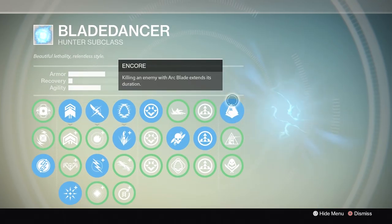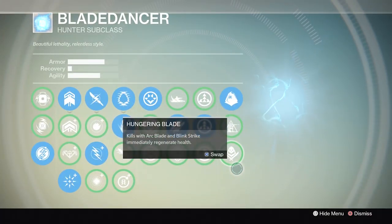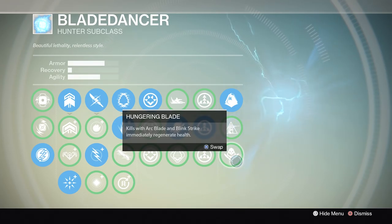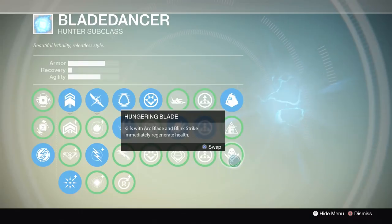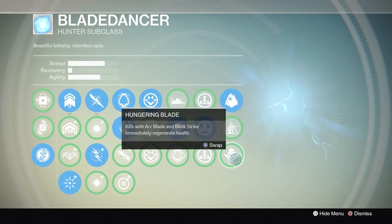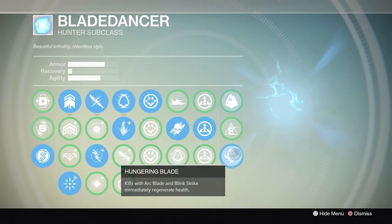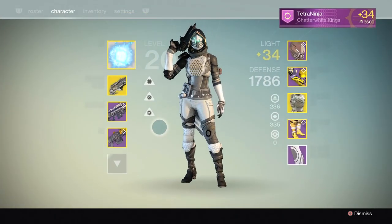For the final tier it depends on game type. In game types with lots of respawning and many enemies, Encore is very useful for extending Arc Blade — just be careful because you don't regenerate health, so it can be hit or miss. Hungering Blade works like Lifesteal or the Red Death: after you kill someone you immediately start regenerating health. For Elimination, Skirmish, or Salvage, definitely use Hungering Blade since there are only three enemies and you probably don't need to chain more than that. If you can finesse it use Encore, but you're never wrong using Hungering Blade.